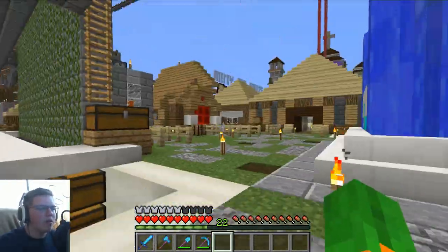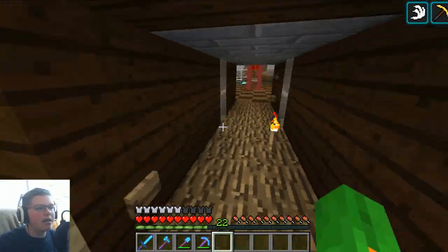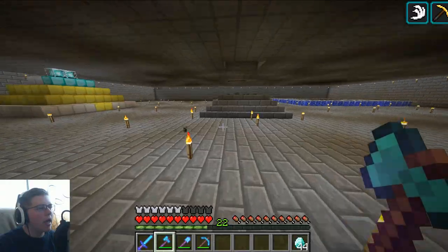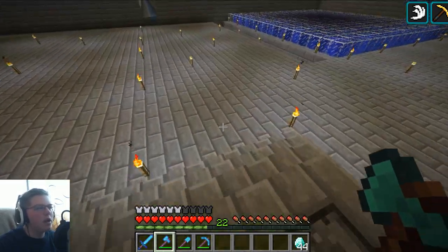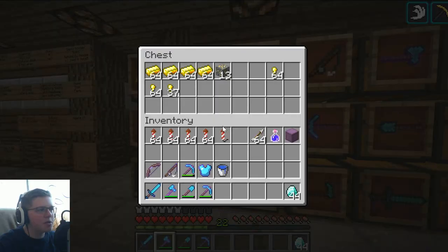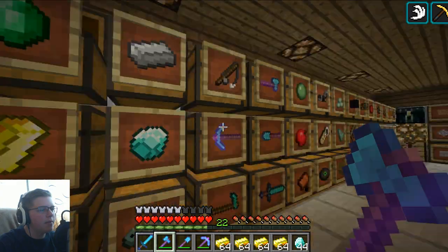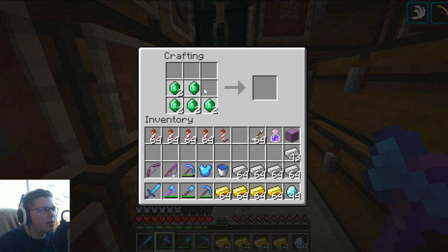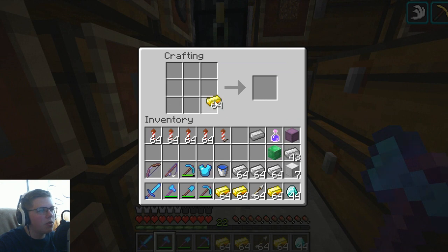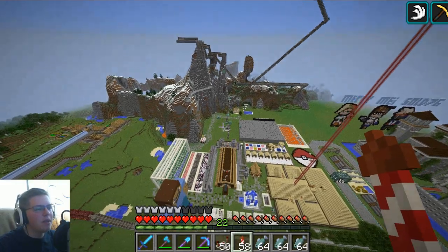We've looked at everything I did off camera. Now let's do a project for today — let me get some stuff together. One quick thing we can do is make the graves for the two cats. Those two cats were very very special, so we must pour a lot of resources into it. We're going to make a lot of expensive ore blocks and decorate the graves with them, because of course the cats deserve a very expensive grave.